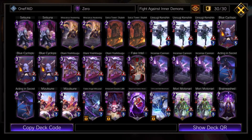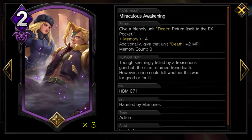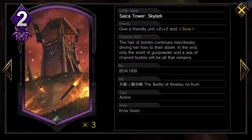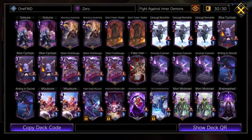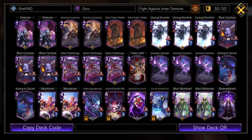Here's the deck. I know it looks a little bit different than what I usually build — usually I use a lot of 2-ofs, and there are 2-ofs in the actions, but the units have some 3-ofs because I want to pull these cards with Mori. We have Setsuna, which gives plus 1 attack and agility to all friendly purple units with Slow. We have 2 Miraculous Awakings, which gives a friendly unit Death Returns itself to the EX Pocket, and at Memory 4 also gives Death plus 2 MP to recycle units. We run 2 of Setsuya Tower Skylark, which gives a friendly unit plus 2/plus 2 in Slow — like a buff card.